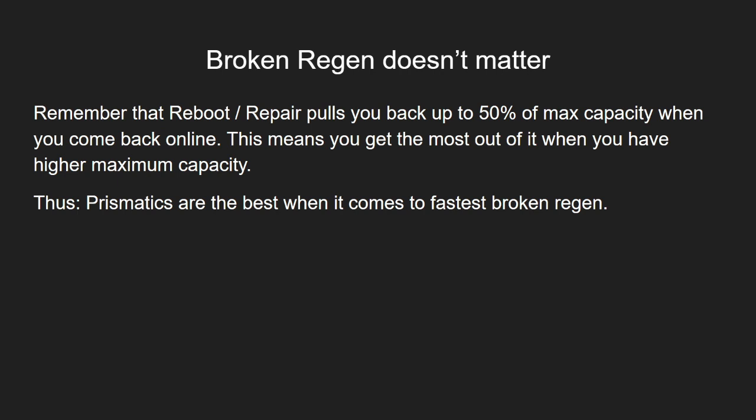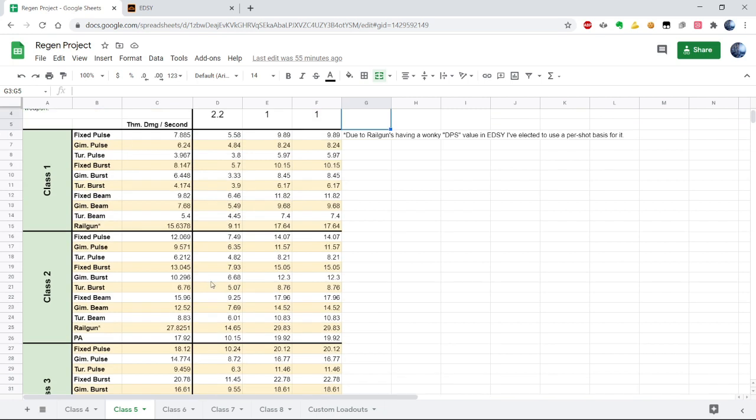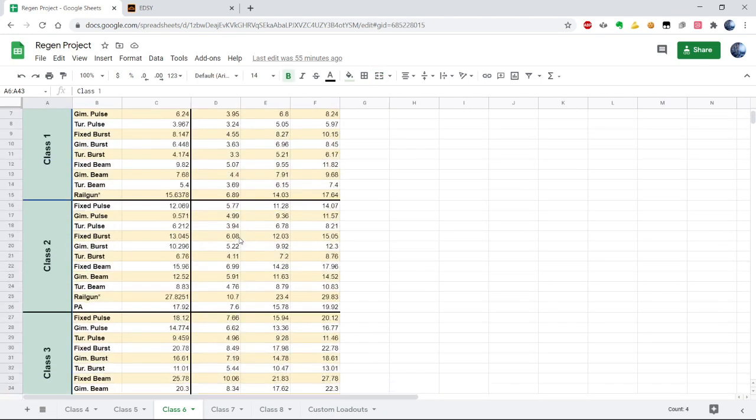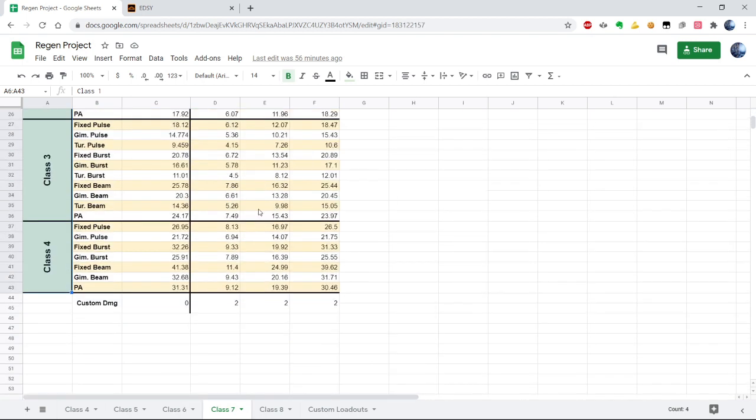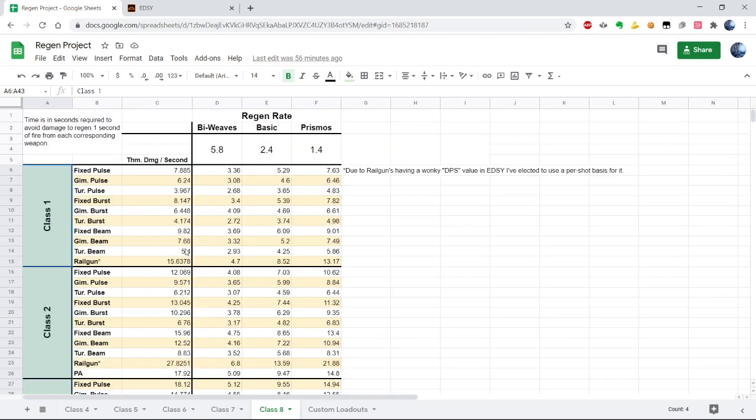Before we do anything, we're going to ignore broken shield regen rate, because as we mentioned earlier, you can get 50% of your shields back faster by rebooting and repairing — and since it's 50%, the higher your base shield capacity is, the better. Biweaves are going to be losing that battle. Here I've compared all the class 4 shields and higher, and calculated the amount of time required for you to avoid damage for your shield to regen after getting hit by several weapons for one second, or in the case of railguns just getting hit once. I've also added a general regen calc at the bottom of each page. This sheet is available for everyone if you click the link in the description.